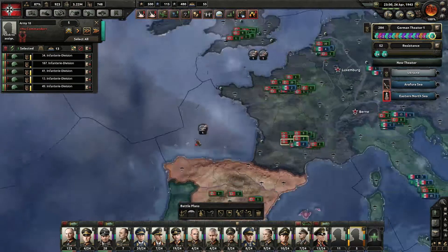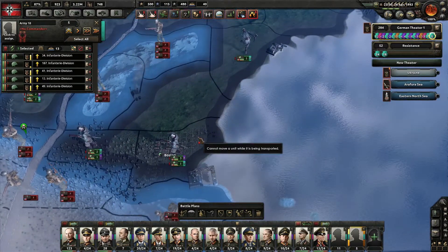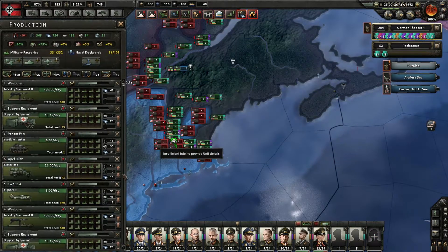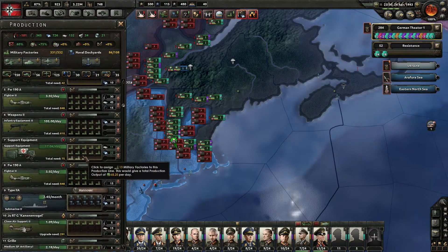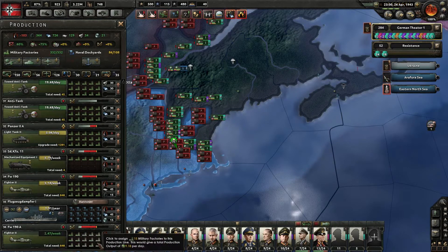Hooray! So we're going to move these guys to the nearest port, which is actually Boston. That's great. And we have three military factories — very large amount. We are actually overproducing on all of our equipment, which is great. But unfortunately we need more fighters; we basically always need more fighters.